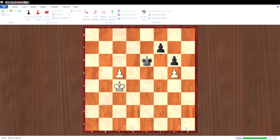In this position it's black to move. Can you guess what the result is? I'll give you a few seconds to think. The result is white wins. Some of you might think why — black's king is closer to the center — but that's not the whole story.